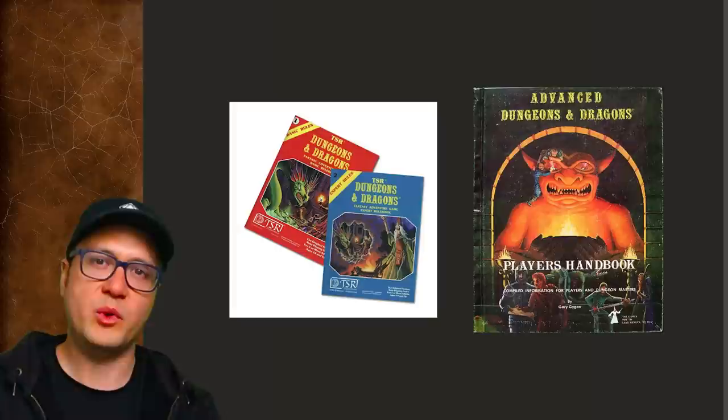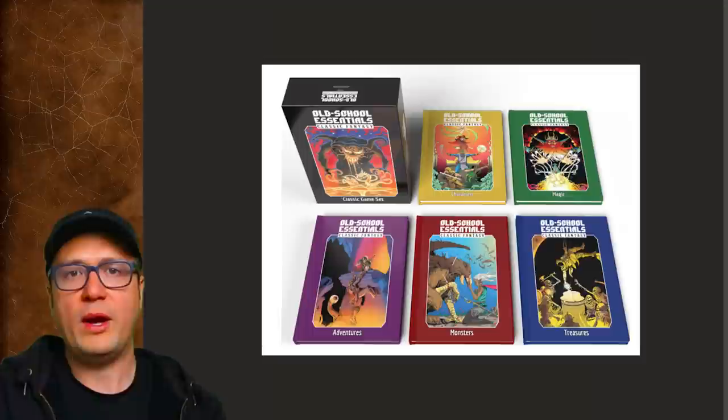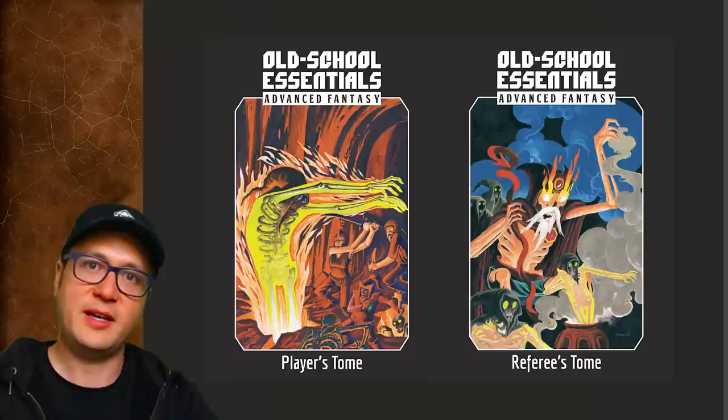I go into the problems with the Old School Essentials product line in the previous video, but basically it's just really confusing — the names of the books and what they're supposed to contain is kind of convoluted. Fortunately, there's a way to bypass all the little booklets and confusing nomenclature, and just get to the BX and AD&D 1E masterfully woven together in as few books as possible, by getting the OSE Advanced Fantasy Player's Tome and OSE Advanced Fantasy Referee's Tome.